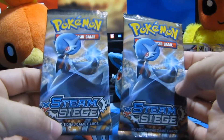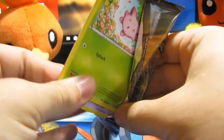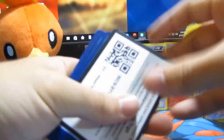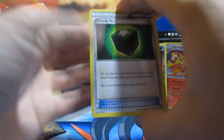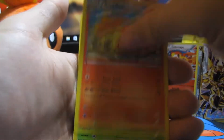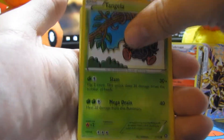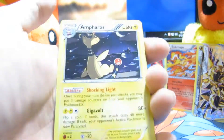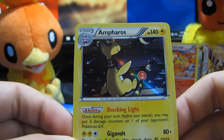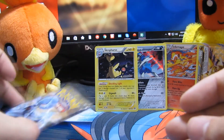We are down to our last two packs and they are both the shiny Gardevoir art. This one feels a little lighter so I'll open it first. We got three from the back and here we go — Persian, Rapidash, Hoppip, Litwick, Mareep, Croagunk, Tangela — oh, we got a Volcanion reverse! And our final card of this pack is a holo Ampharos! Ampharos is one of my favorite Pokemon and now we have a holo version. We now have three holos and a Break — can we get an EX in this last pack?